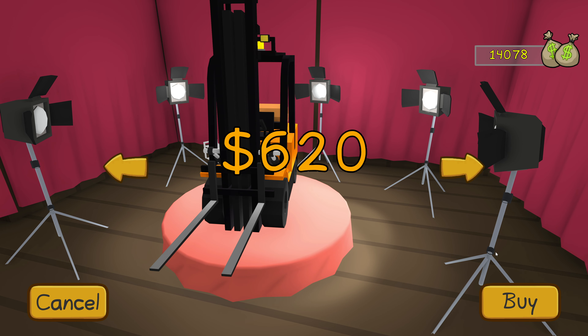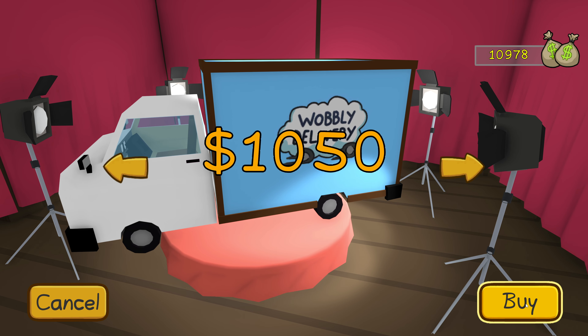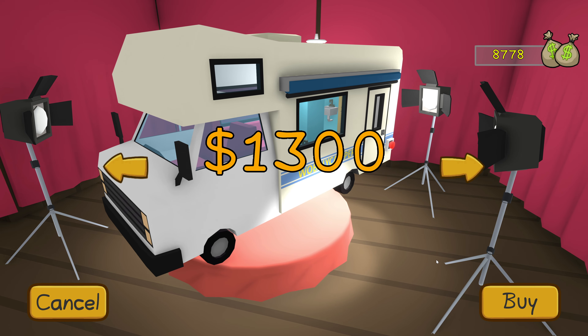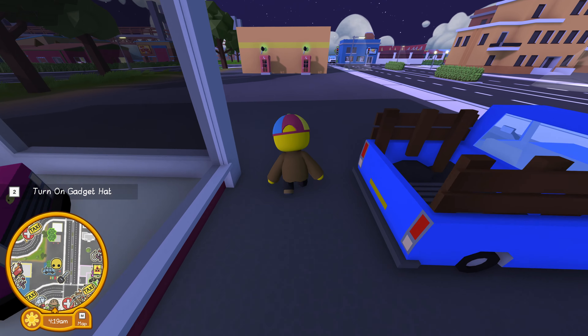Our next stop is the car dealership located in the city, just down the street from the pizza place — right over here on the left with the inflatable guy out front.